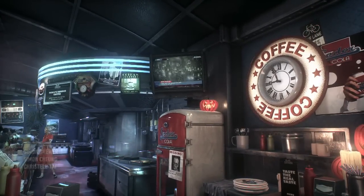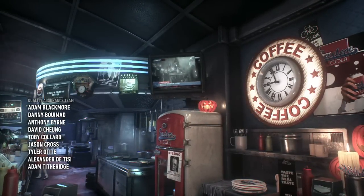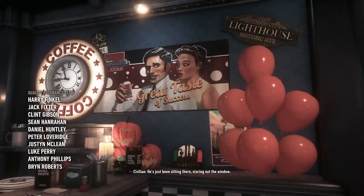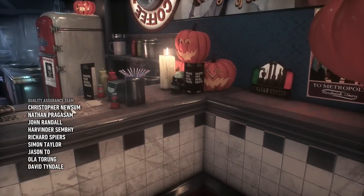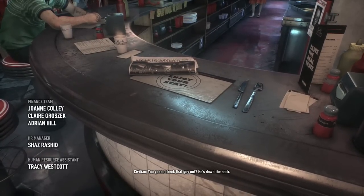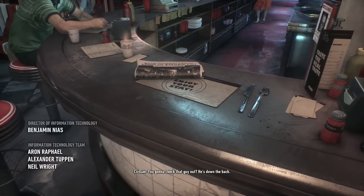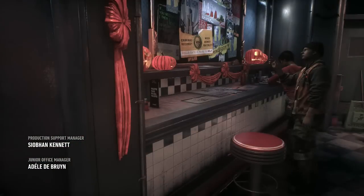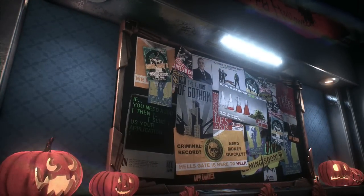Checking out the news headlines around the diner. One paper reads: 'What's next for Arkham Asylum?' Another headline reads: 'Wayne Enterprises pledges $300 million to Arkham City redevelopment.' Holy moly, Bruce — I know you've got that kind of money to throw around. The future of Gotham.